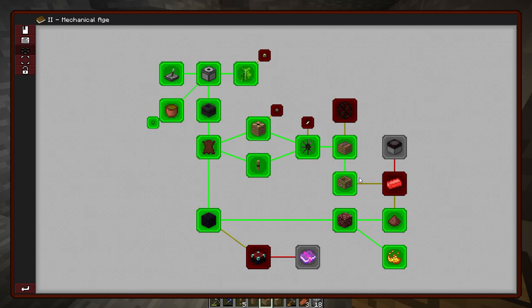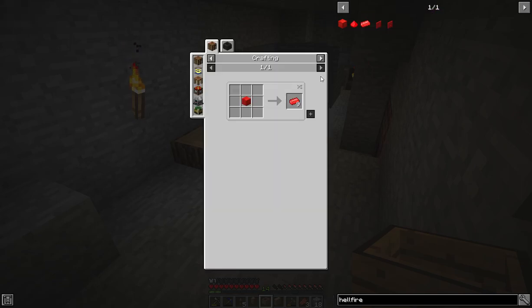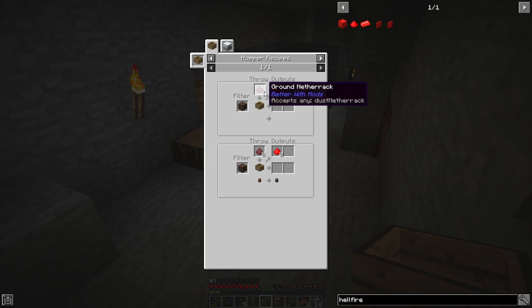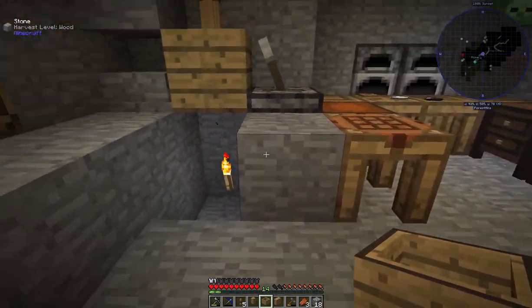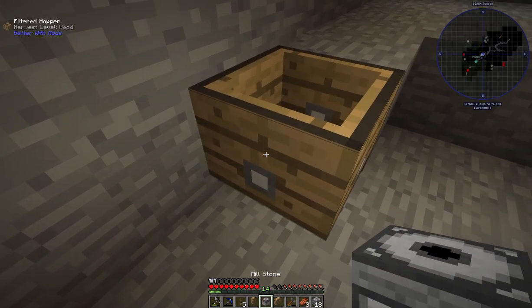Now we've got the hellfire power quest, and then we'll be making the hibachi. So hellfire — we want one of these, and the way we're going to do that is through the cauldron, but we need hellfire dust. We'll put the ground netherrack in the hopper and filter it with soul sand. It doesn't look like we need this machine to do anything other than what it's doing, so I'm going to go ahead and put that right here for now.